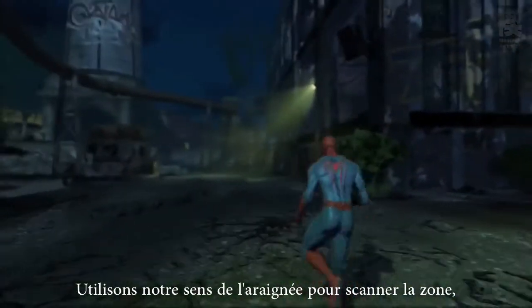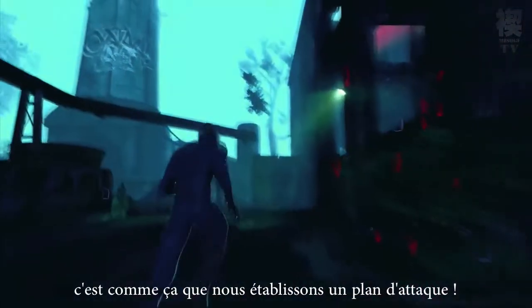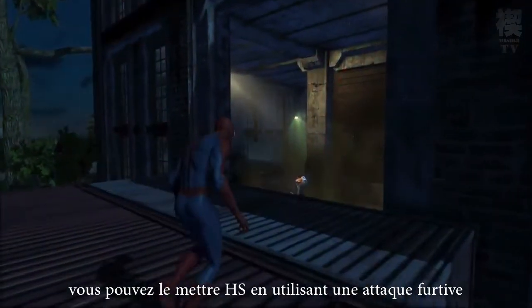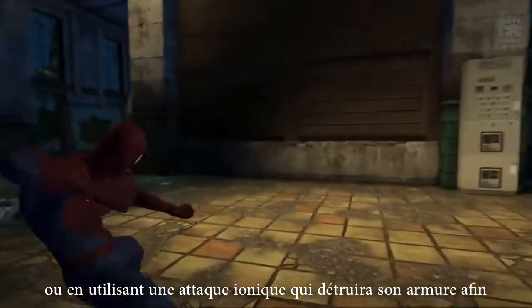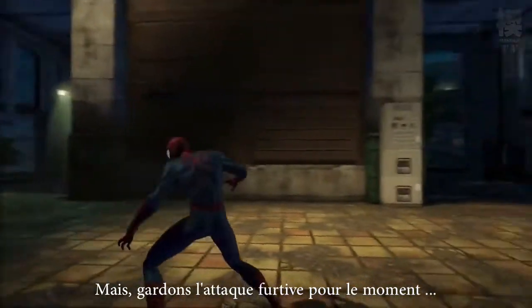Let's use our Spider-Sense to scan the area and track down our targets. This will help us establish our strategy. Here's an armored guard — you can either take him down with a stealth attack or by using the ionic upgrade applied to your webs. The ionic webbing allows you to break down their armor; otherwise you won't be able to hurt them. But let's keep a stealthy approach for now.